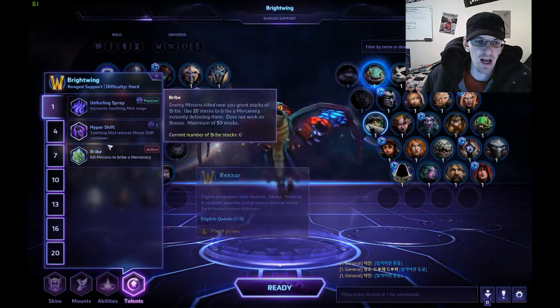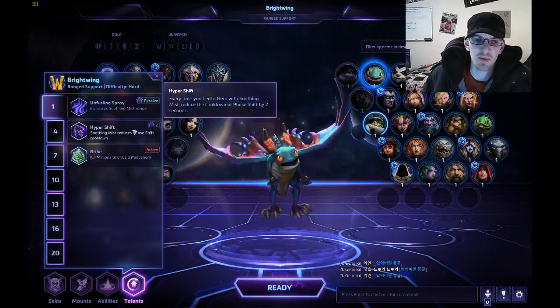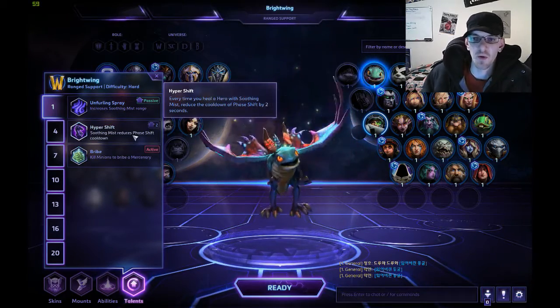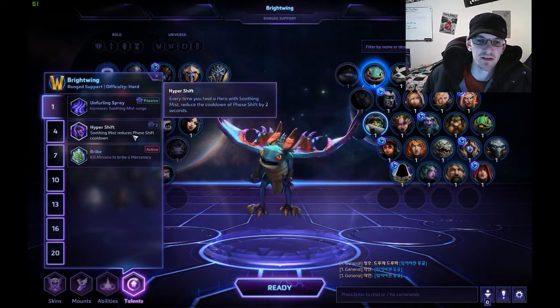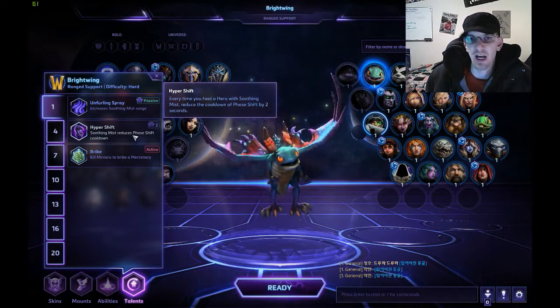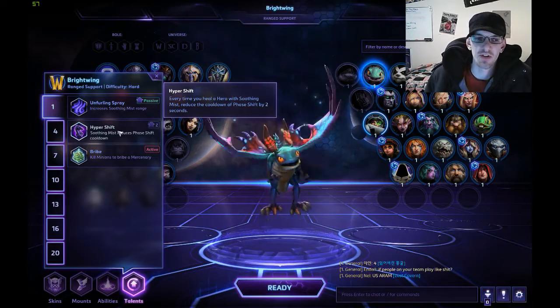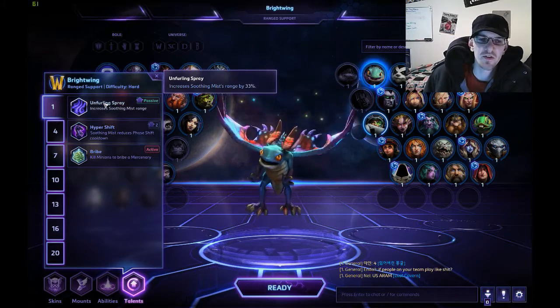On Brightwing, I choose one of these two typically, and that's also going to be map dependent. If I'm on a map where I need to move around a lot, where I need more map presence, where objectives are split up instead of in the same spot, then I tend to take Hyper Shift.